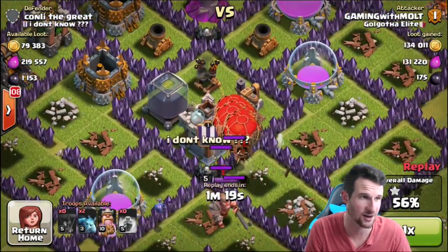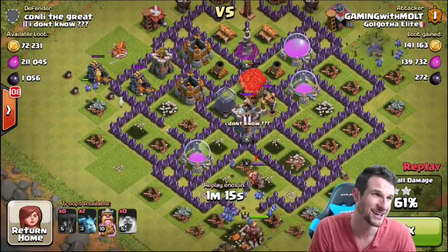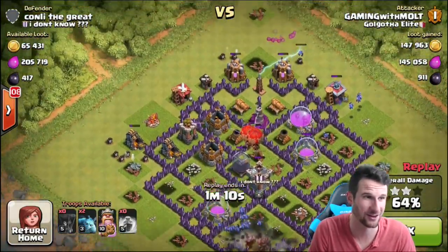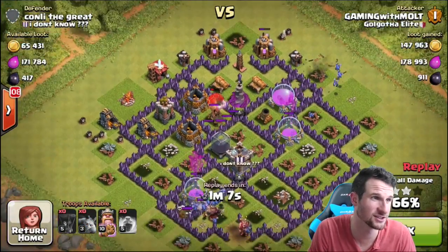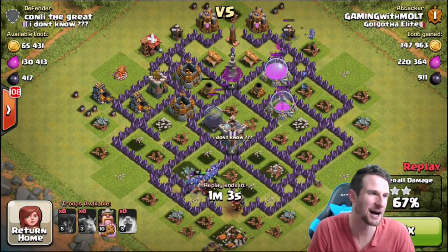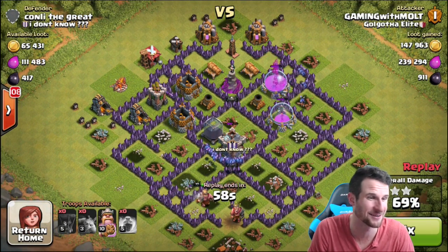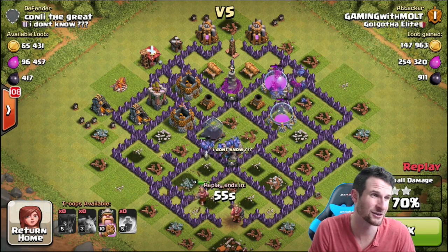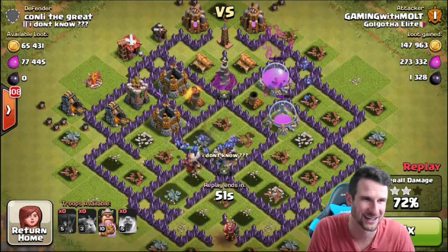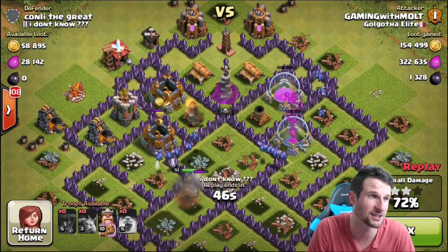Lower-level loonion — the loons aren't as high level obviously, but they're heading in trying to take out the air defense and then move on to the other defenses. We just wrecked that King with our minions and our King. The loons almost took out the water storage. We've got a massive herd of minions — I thought they were attacking a wall but they were hitting a skeleton trap. We're already at almost 300,000 elixir!